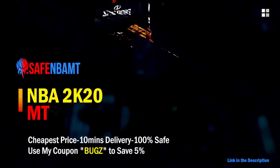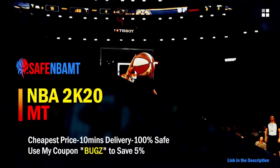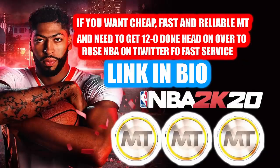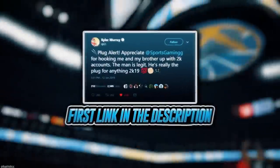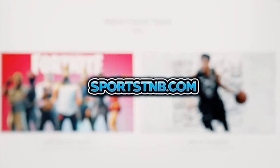If you want cheap, fast, and reliable NBA 2K20 MyTeam coins, head on over to NBAafe.com and use code Bugs for five percent off at checkout. If you need MT and need to get 12 and 0 done, make sure to head to my second sponsor Rose NBA on Twitter for a quick, fast, and reliable purchase. If you're looking to buy a stacked NBA 2K account with max badges and more, visit SportsTMB.com — he's been in the community for years and has hundreds of reviews. Click the first link in the description to get your account today.